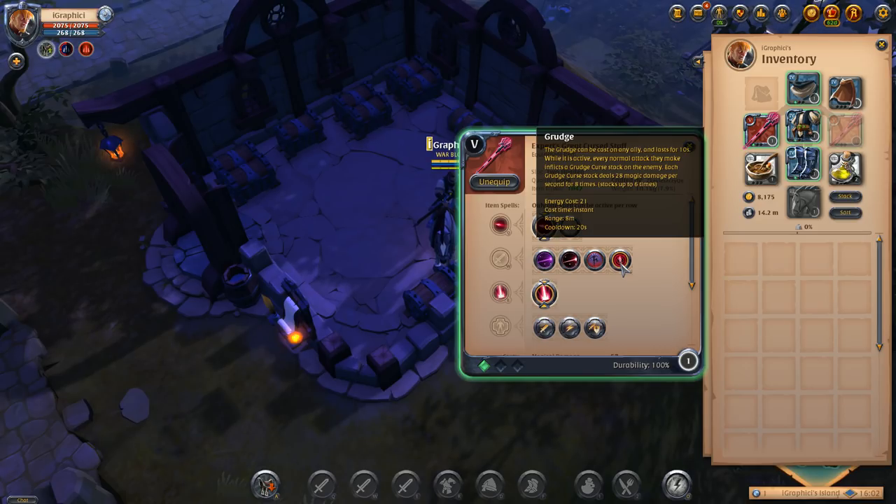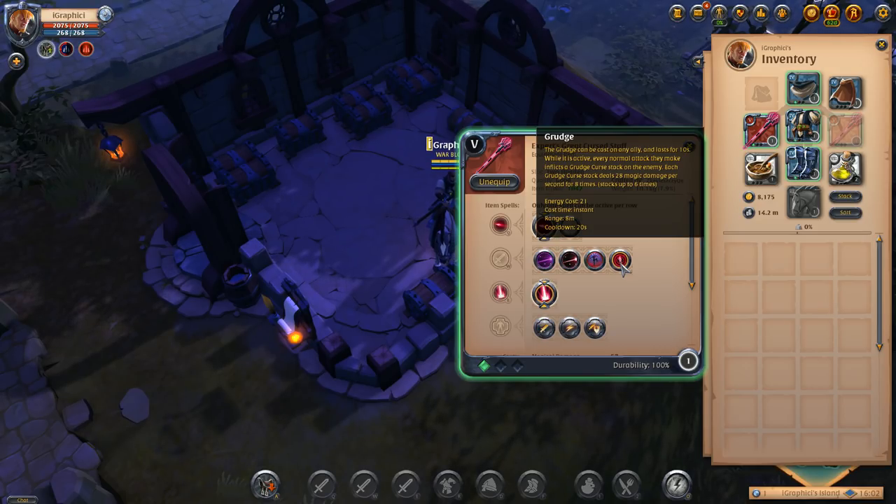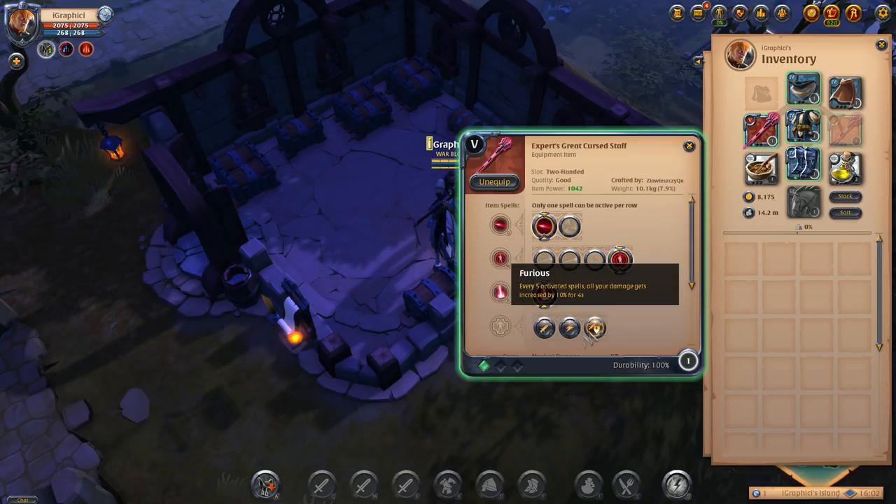You're going to want to go Grudge — your normal attacks basically do damage over time yet again. So you're basically putting a lot of damage over time on the enemies, and that's how you're going to get the kills. I like to go Furious, though you could also go Bane on the passive.